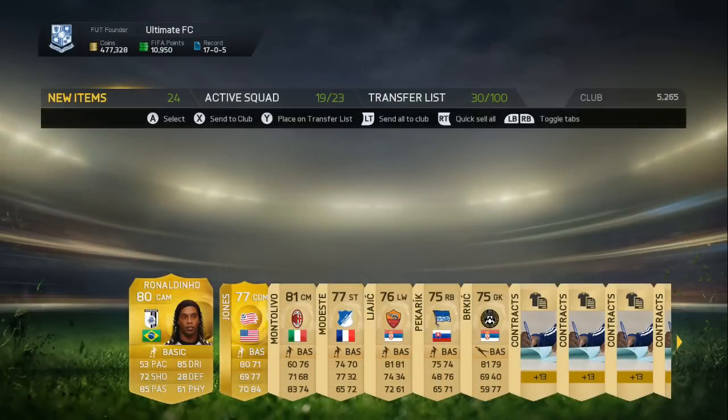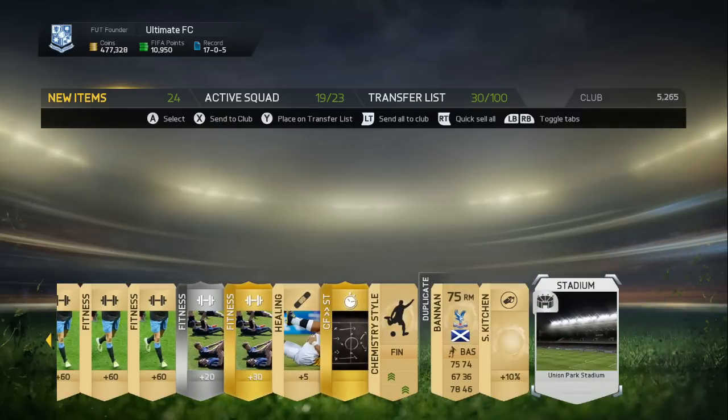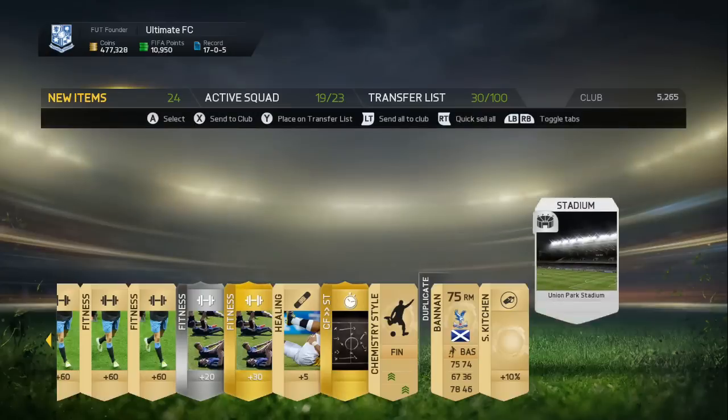Now, Ronaldinho — absolute legend, but doesn't really sell for much on this game. For the rest of the pack: two squad finish cards, centre forward to striker. So yeah, those go to my club.